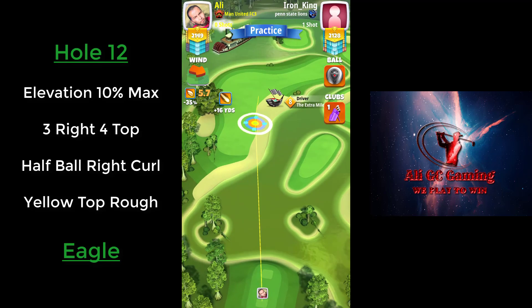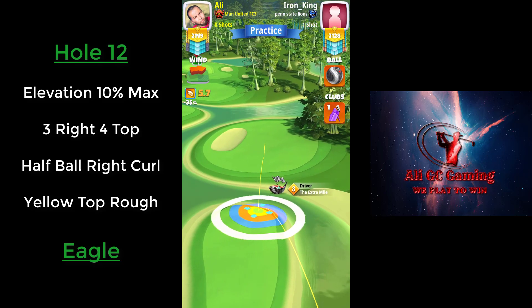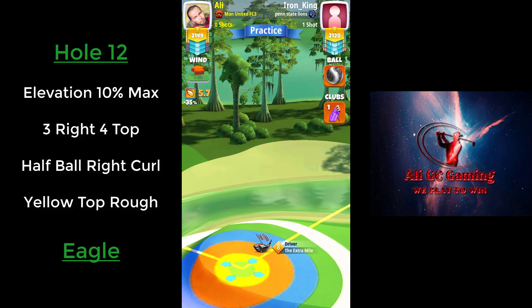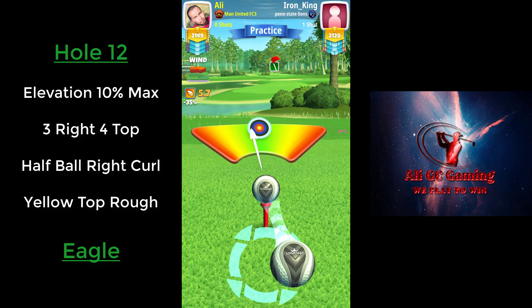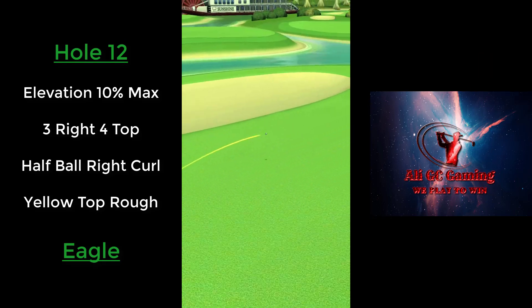Hole number 12. We're going with the right side approach at max plus 10 percent, 3 right spin, 4 topspin. Yellow right there by the rough — just before plus one yard, adjusting 10 percent at max. We're going to put some right curl just to make sure we don't land in that sand. Perfect shot — it lands exactly where I want it to be for a second shot at mid distance.